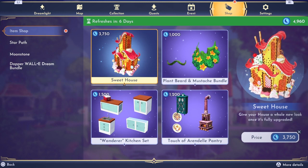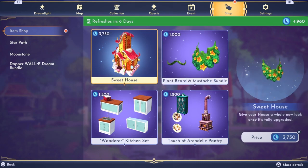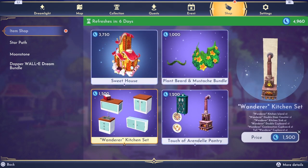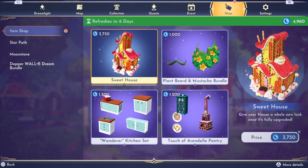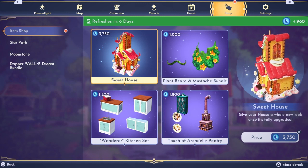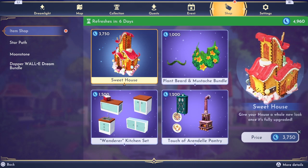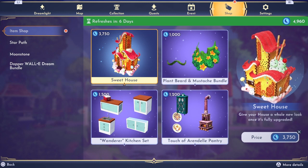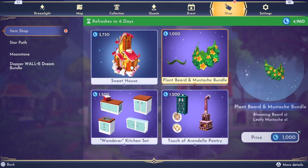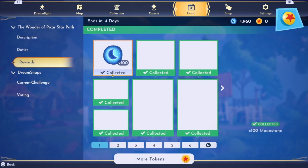The sweet house is back! If I get a decent amount of moonstones I may get that. I'll pass for now, but the rest are repeats. A lot of people would be happy this is back in the shop because it's going to look so cute next to Vanellope's house. Since I've started decorating around Vanellope's, I really kind of want this in that area. All the other ones are repeats and it's not anything I really care to get.